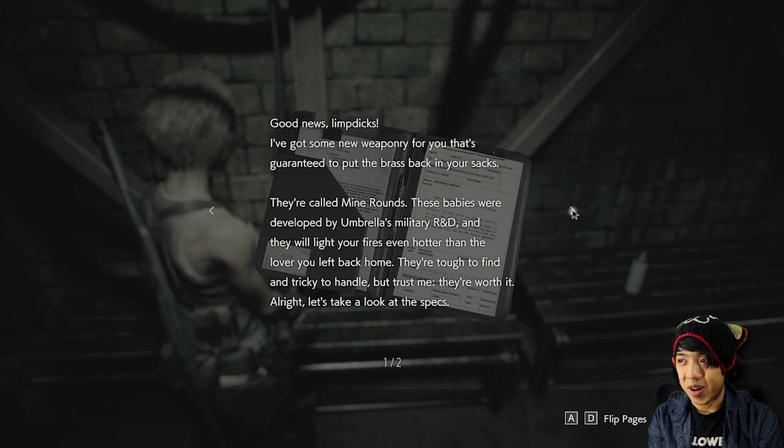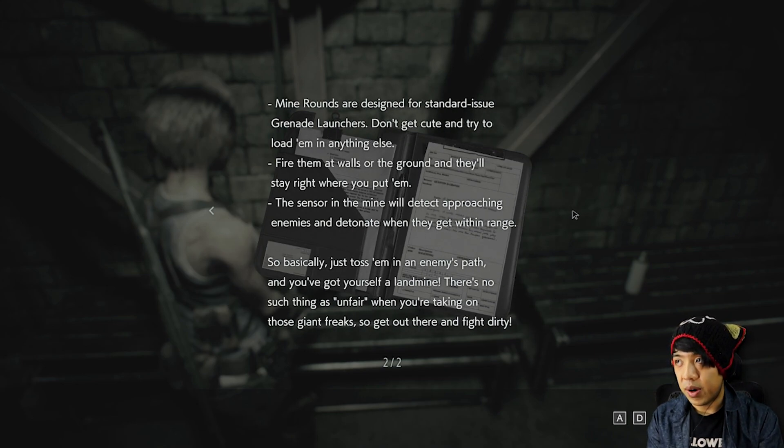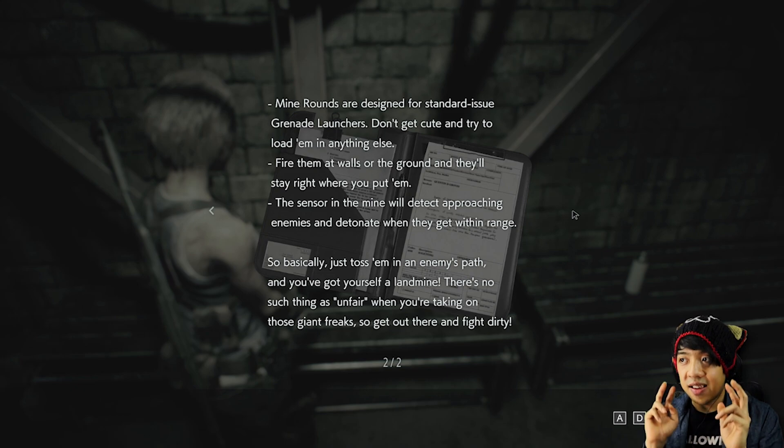They're tough to find and tricky to handle, but trust me, they're worth it. Mine rounds are designed for standard issue grenade launchers. Don't get cute and try to load them into anything else. Fire them at walls or the ground and they'll stay right where you put them. The sensor in the mine will detect approaching enemies and detonate when they get within range. Just toss them in the enemy's path and you've got yourself a landmine. There's no such thing as unfair when taking on those giant freaks, so get out there and fight dirty.